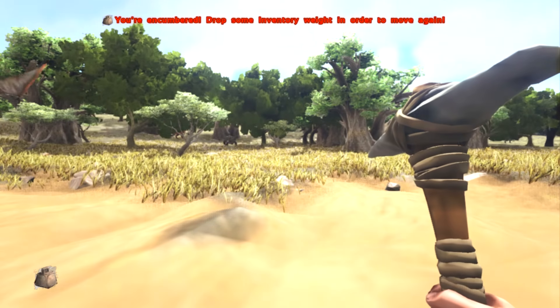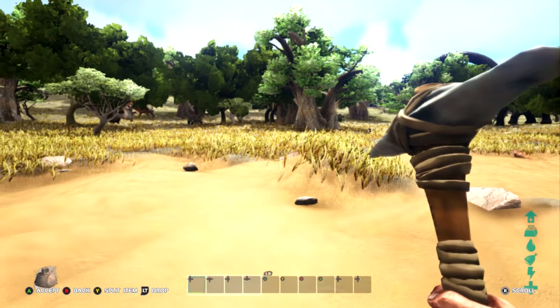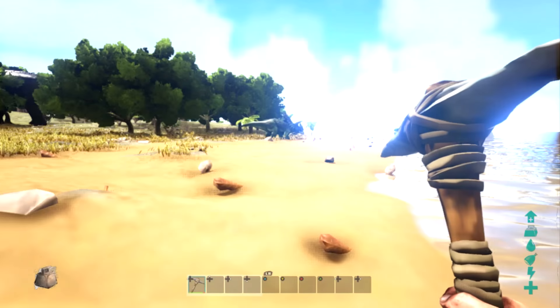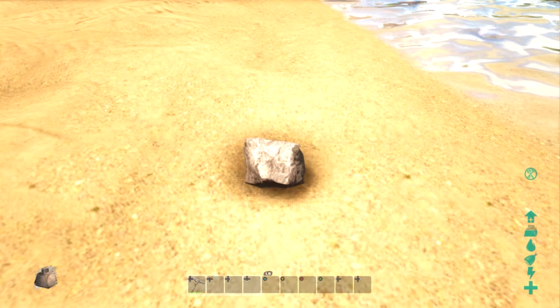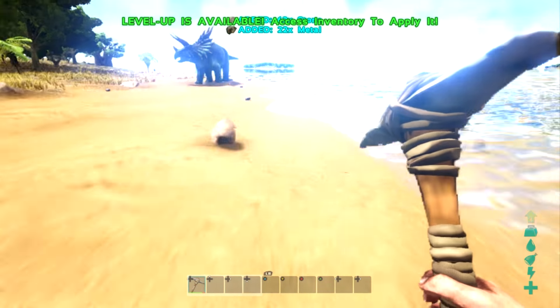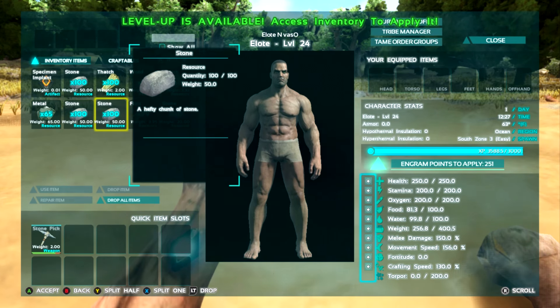We're in! It says we're overweight but we're not really because we fixed our health. I collected some stuff — those rocks I couldn't break earlier are actual river rocks, so we're mining and getting a bunch of metal from them. We already have 65 metal on us.